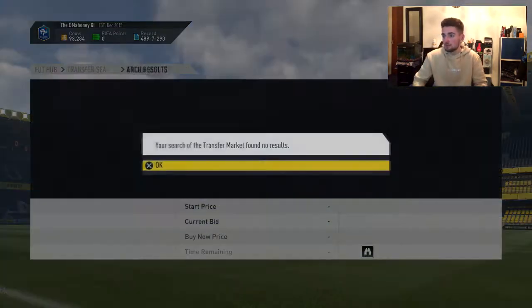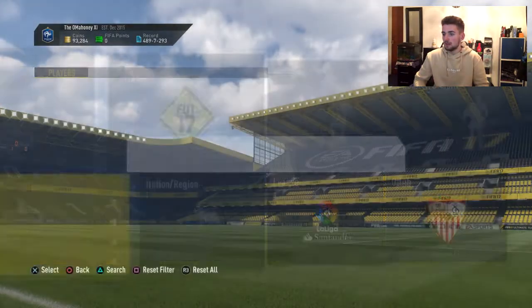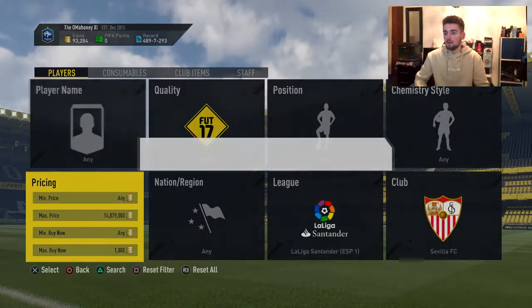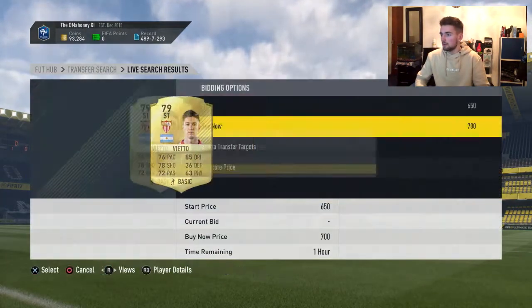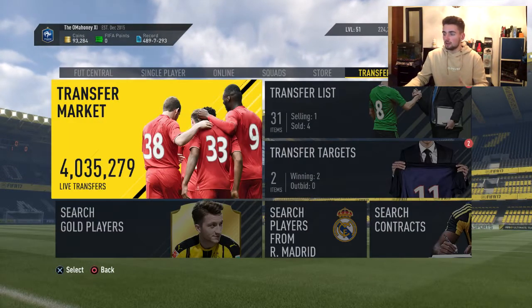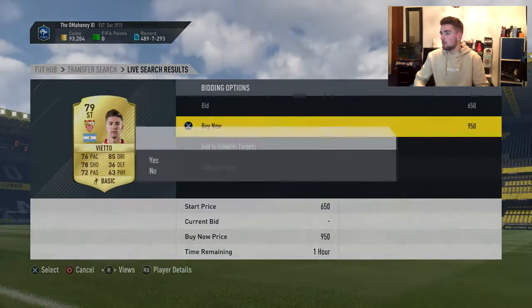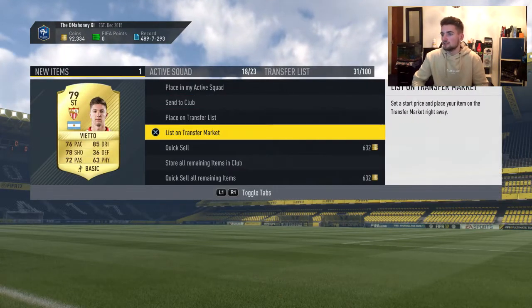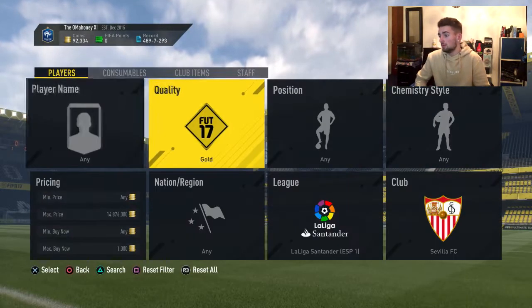I'll list him up for 1,500 — not bothered if he goes for more because I'm still making profit. I'll try to get one more. 900 coins — I'll take it — still 500 coins profit, not too bad. I'll list that up and move on to the next filter.